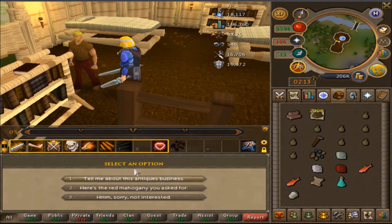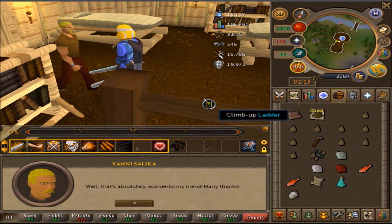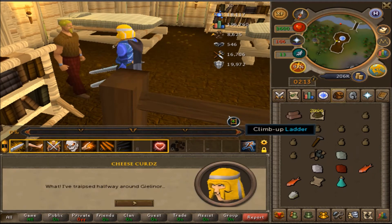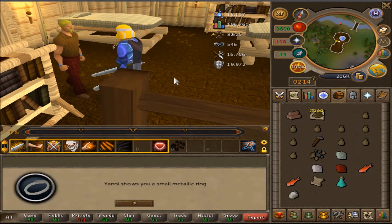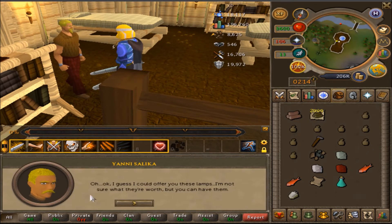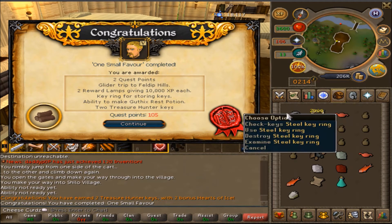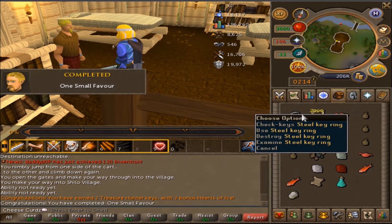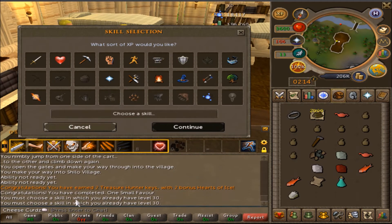That should be the end of One Small Favor - or 20 small favors as it were. Got the red mahogany log, and he gives me the ring which is awesome to have early game for keys. I always thought this was a cool quest - it's like the ideal quest, helping people. Two quest points, the gilded trip reward, two lamps giving 10k each which I'll use on Farming, and the key ring which is great, plus two Treasure Hunter keys.